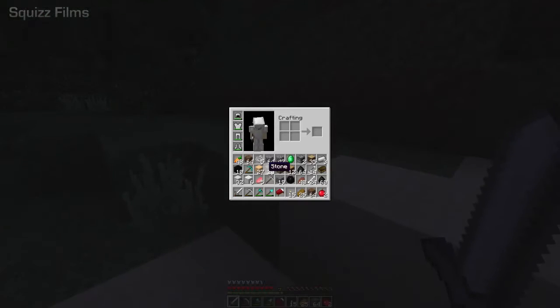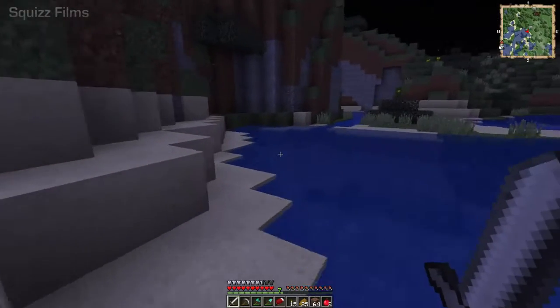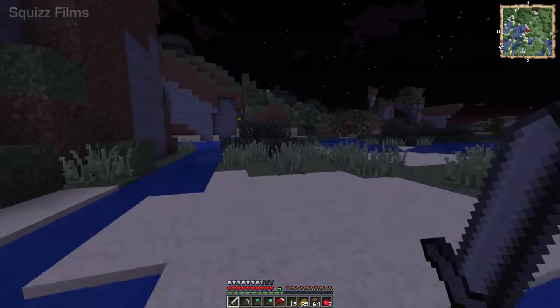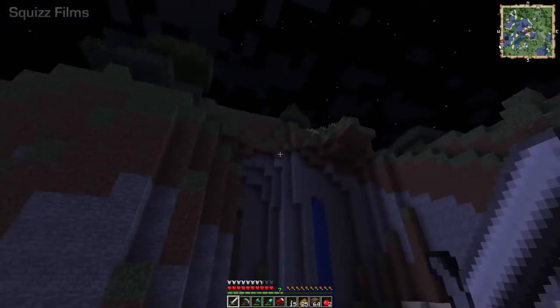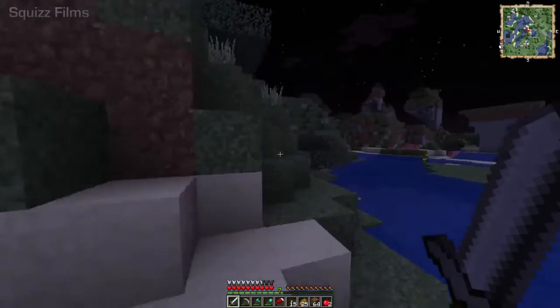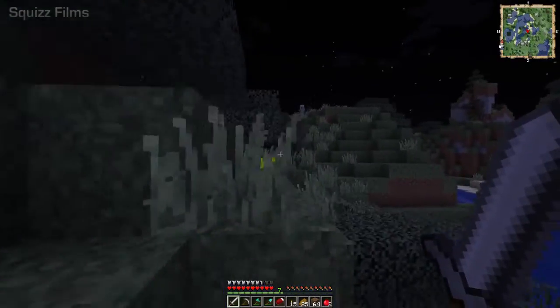We need to put down a chest. This spot is cool — it's more direct for a lookout — but the other place is more logical, I reckon.